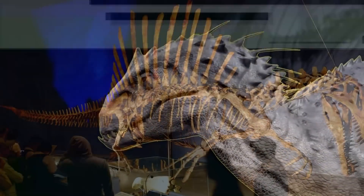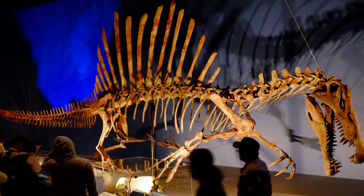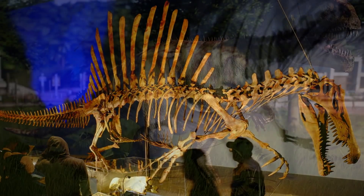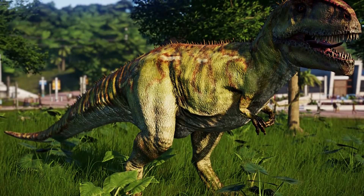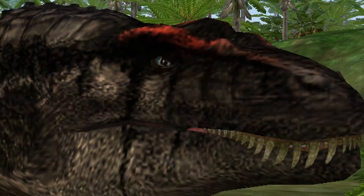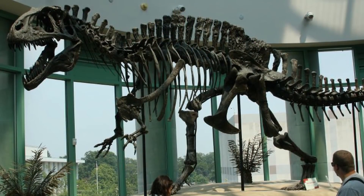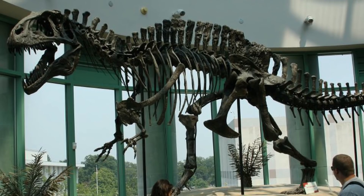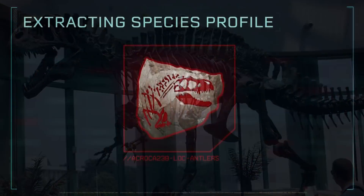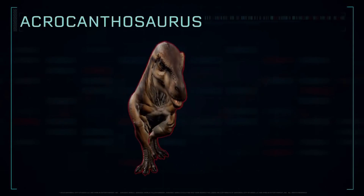Whenever a big theropod gets introduced into the series, it gets more eyes on it than it normally would if it was just standing still inside of a museum somewhere. With that being said, there are a few big carnivores that haven't yet appeared in the films themselves. They have, however, had notable appearances outside of the big screen. One of these dinos is the American hunter known as the Acrocanthosaurus. This guy has made a ton of cameos in JP material, specifically video games, for a good 20 years now.